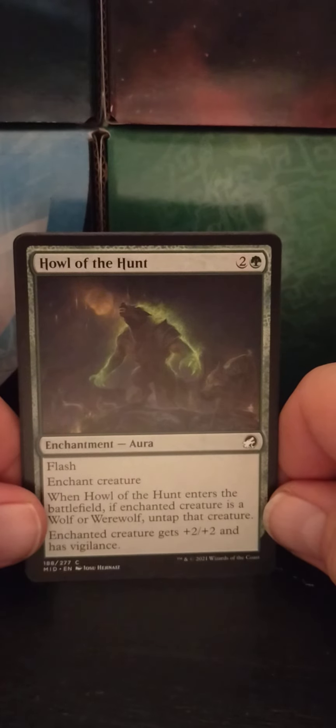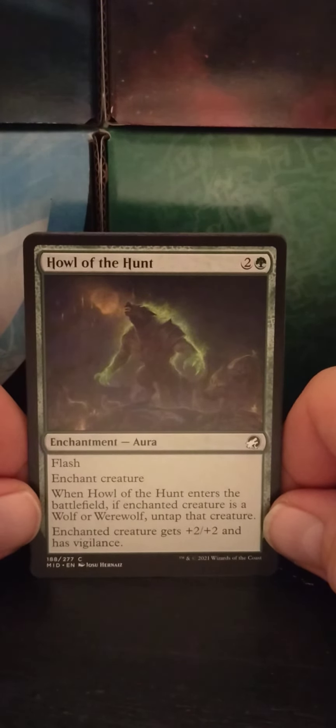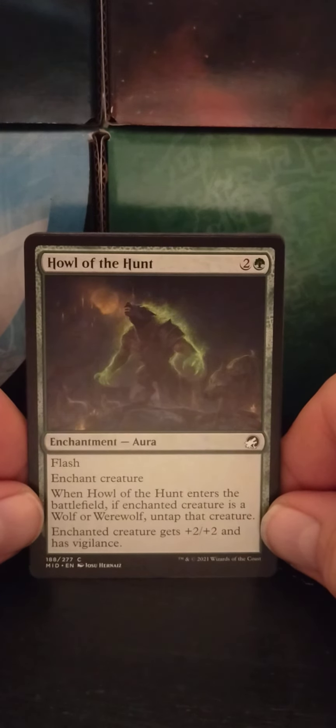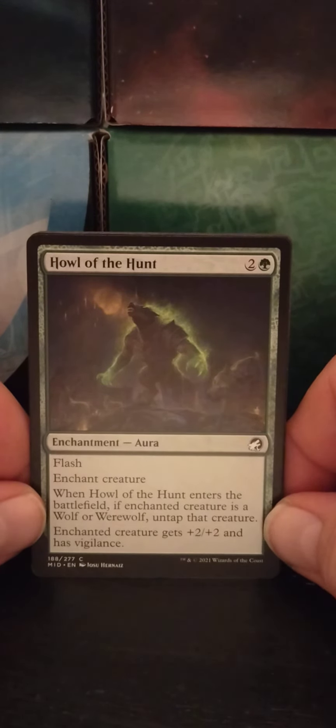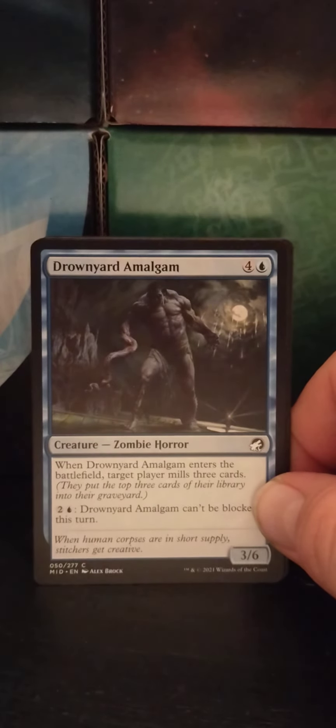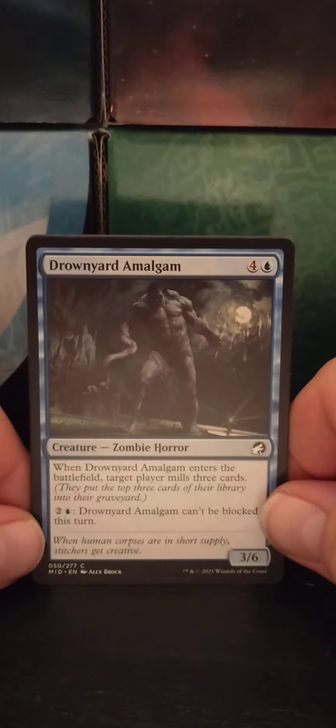Howl of the Hunt — a two green aura, with Flash. Enchanted creature: when Howl of the Hunt enters the battlefield, if the enchanted creature is a wolf or werewolf, untap that creature. Enchanted creature gets +2/+2 and has Vigilance. That is a good card to have if you do the werewolf thing.